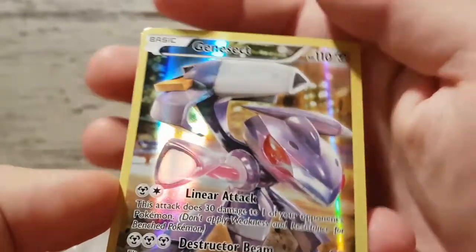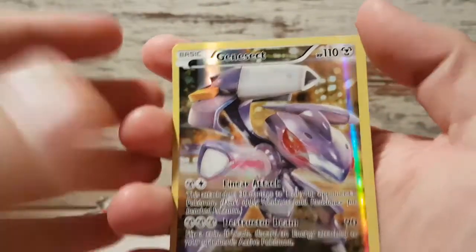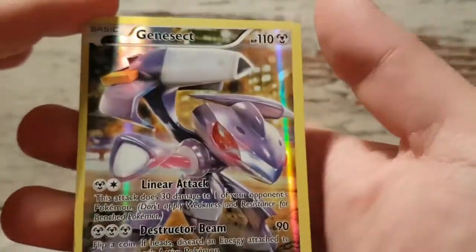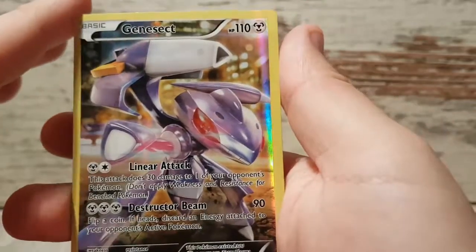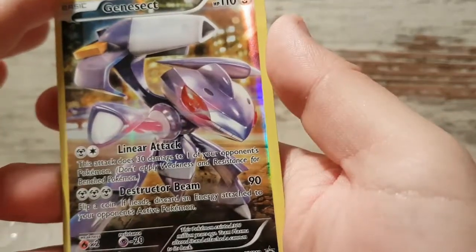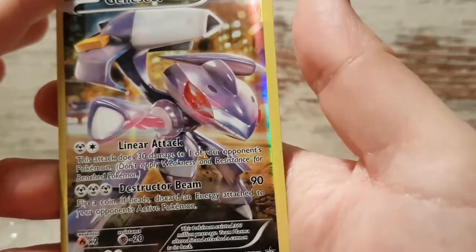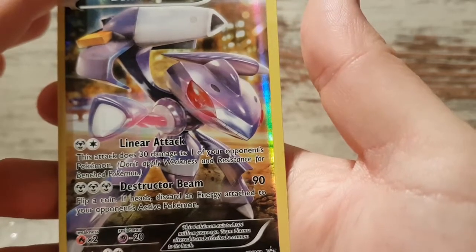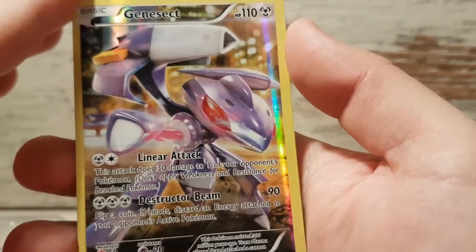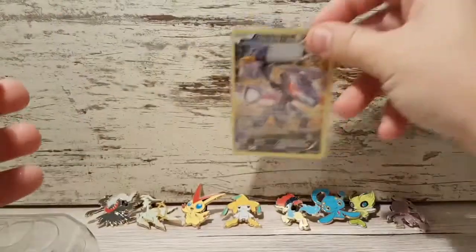And here we have the Pokémon in question. Genesect being a Steel-type, 110 HP as all of those — or most of the mythical collection. With Linear Attack, this attack does 30 damage to one of your opponent's Pokémon. And Destructor Beam — flip a coin, effects — discard an energy attached to your opponent's active Pokémon. It's a pretty decent card, nothing too fancy, but it's decent. You could use it.